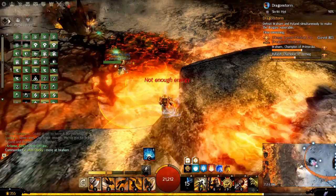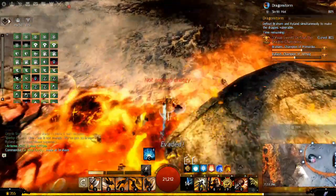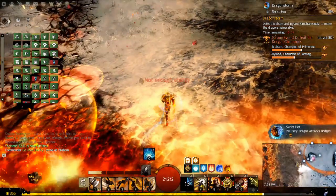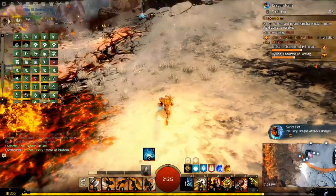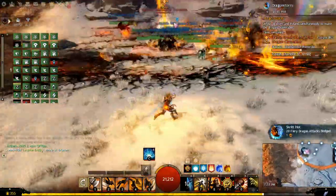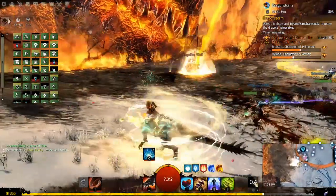Immediately afterward, lava will bubble up from the ground, and if you time it correctly, you can turn around and dodge back through the lava for additional credit. You can get several evades per dodge if you're lucky. The lava isn't lethal, but it will apply burning and a decent amount of damage, so have a cleanse and heal ready.